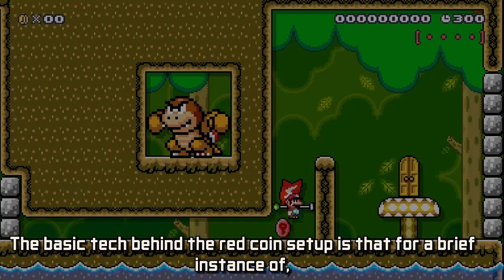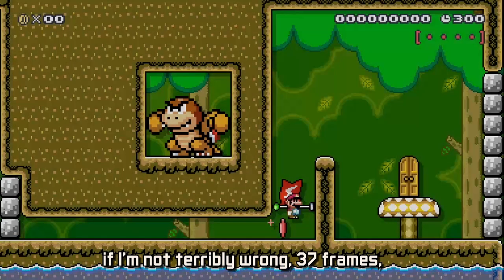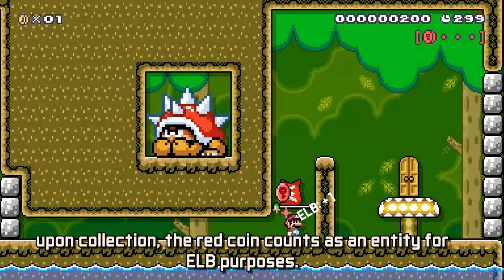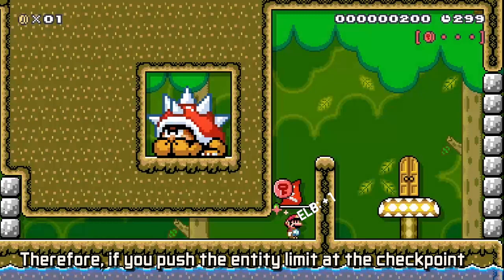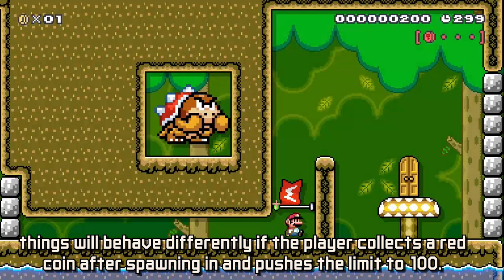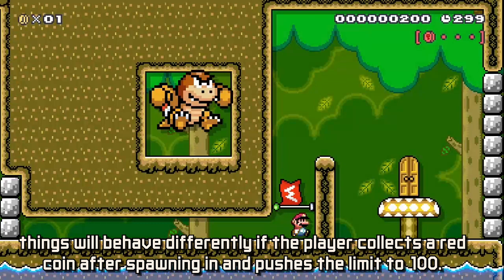The basic technique in the red coin setup is that for a brief instance of — if I'm not terribly wrong — 37 frames upon collection, the red coin counts as an entity for ELB purposes. Therefore, if you push the entity limit at the checkpoint to 99 when the player spawns, things will behave differently if the player collects a red coin after spawning in and pushes the limit to 100.